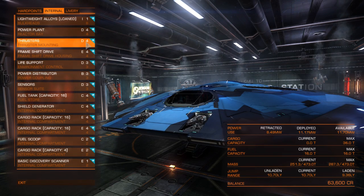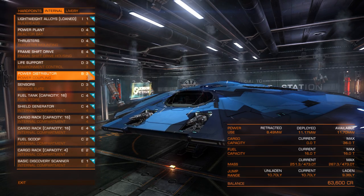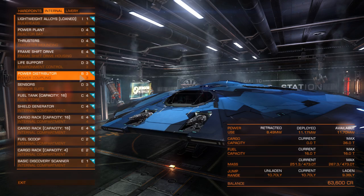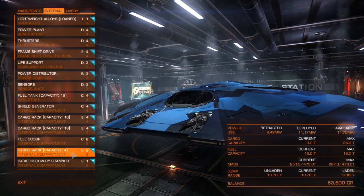My power plant and thrusters are at D rating. I haven't been able to afford a better frameshift drive, but I've upgraded life support and power distributors to a B rating. I've also upped my sensors and so on.